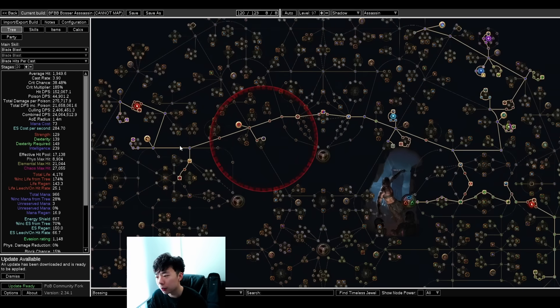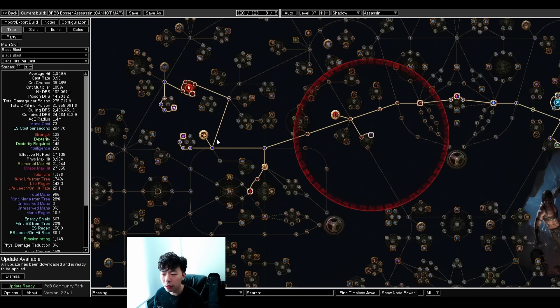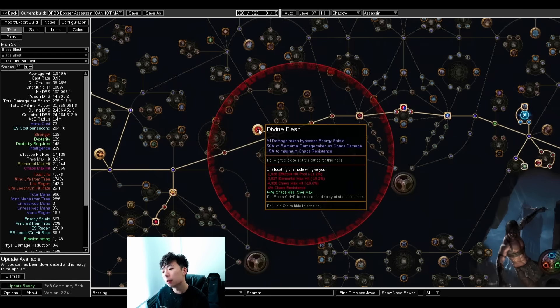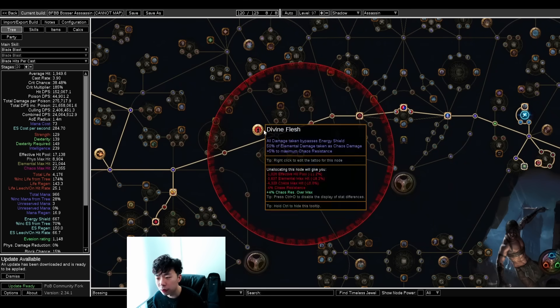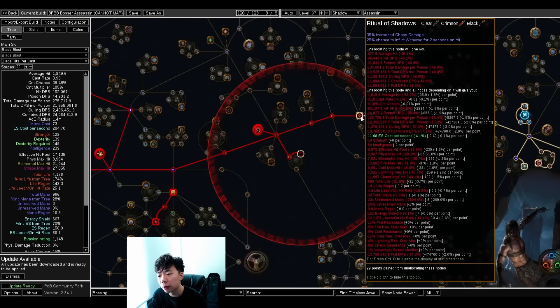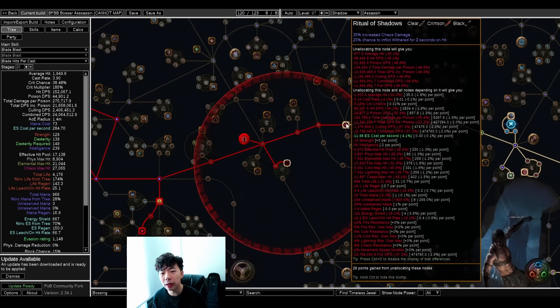The tree looks really ugly and the main reason is because we want Rune Binder. Next patch you might be able to skip this, but chances are it's just a raw damage boost of about double. The big thing I want to talk about is Glorious Bounty — this is only softcore trade enabled. I'm using it to get Wither via Ritual Shadows on any of these nodes. It's one of the most efficient ways to get access to Wither because you're hitting so many times with Blade Blast; it's just really easy to cap at 15 Wither stacks almost instantly.